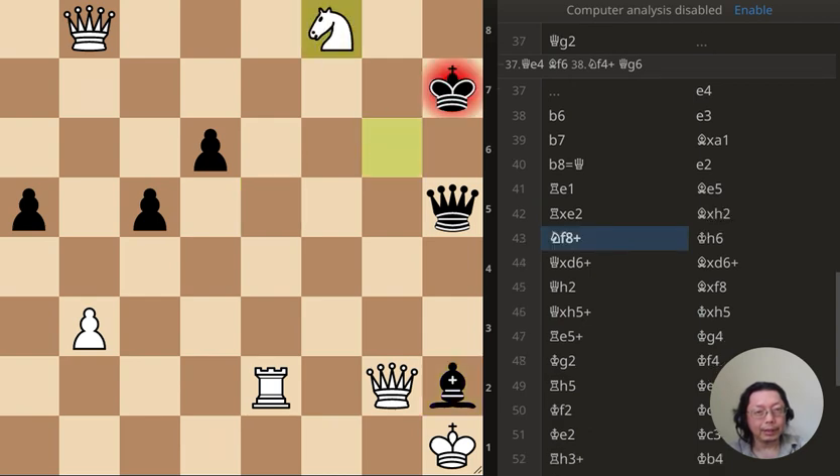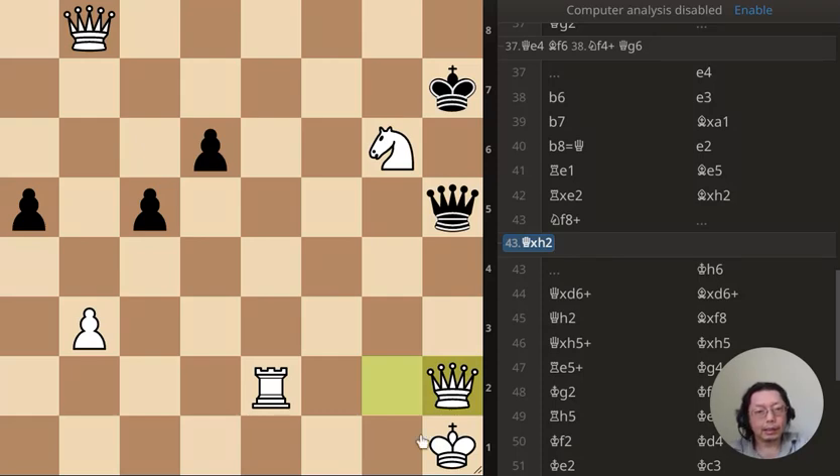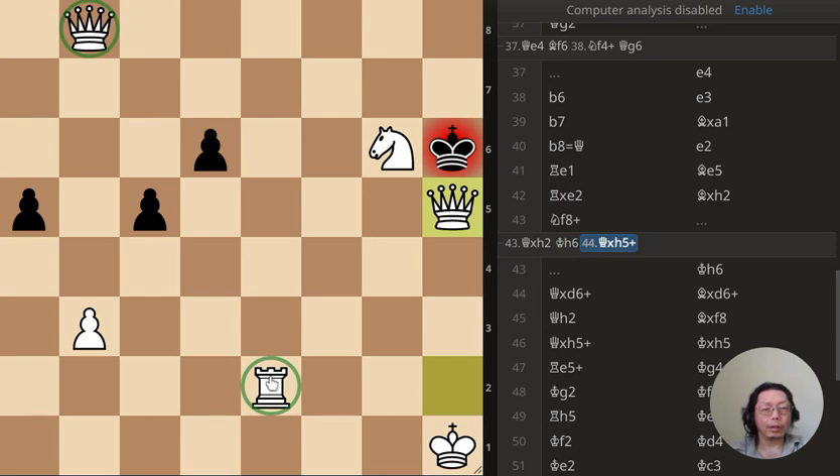That's another mistake here. Black is trying to pin, but even if the king goes here I can just take it — I'm still up a queen and a rook. This is a totally winning position for white.